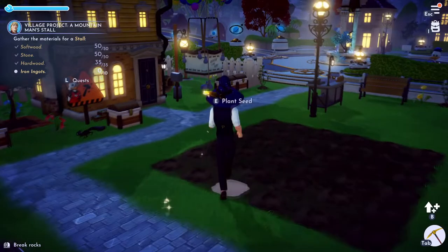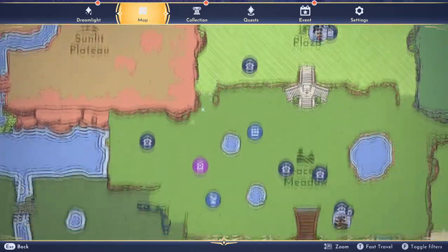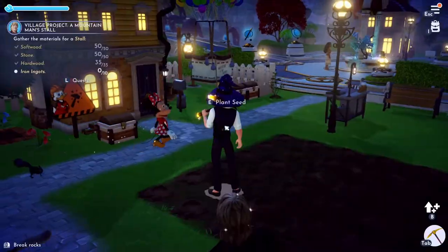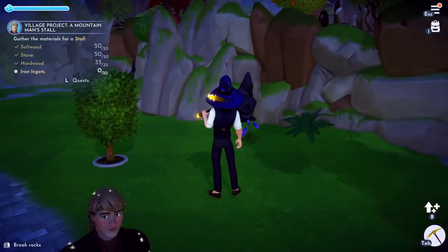After that you need to get some iron ore. Iron ore is found in the Glade of Trust and the Sunlit Plateau and Forest of Valor as well. These are the rocks you need to mine in those areas — the tall rocks against the walls.